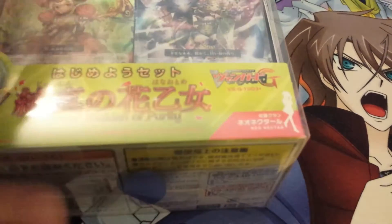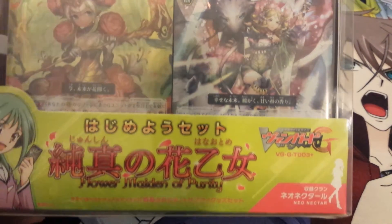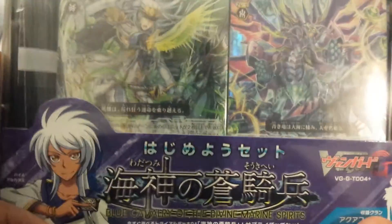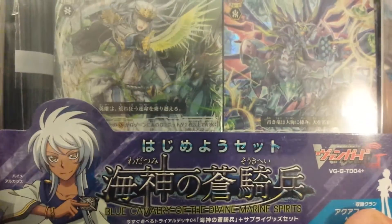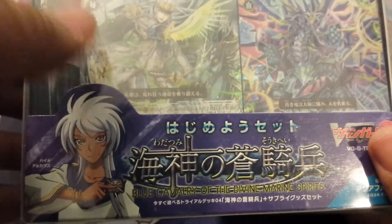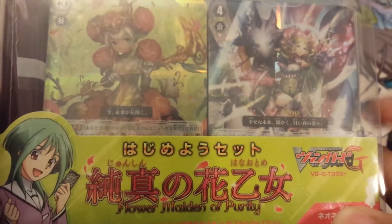The two items I got were the special trial deck set for Trial Deck number three from Vanguard G, which is the Tokuha Anjo's Neonectar deck. And in another video, I'll be doing an opening of the special set for Jaime Alcaraz's Aqua Force deck in Vanguard G, which is Vanguard G Trial Deck number four. But for this video, I will open up the special trial deck set for Tokuha, so let's get right on that.